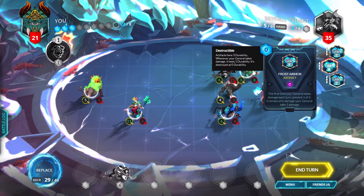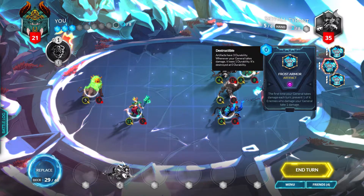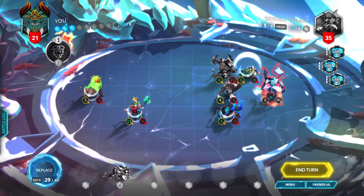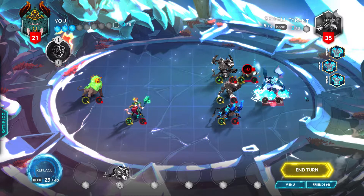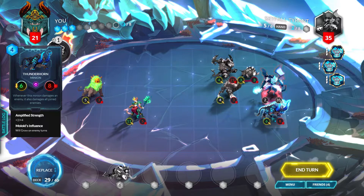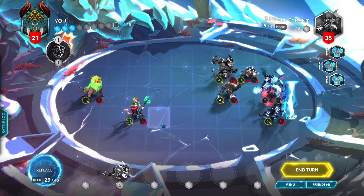If I attack the general, it's still going to trigger the frost armor: the first time your general takes damage each turn, prevent one damage and enemies who damaged your general take one damage. Let's see — it doesn't trigger. I think it only triggers when I actually damage the general, so let's see what happens.